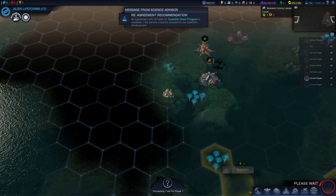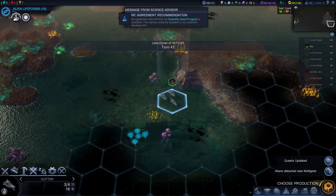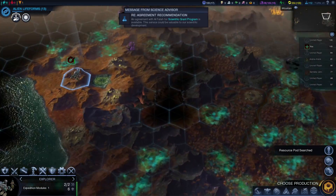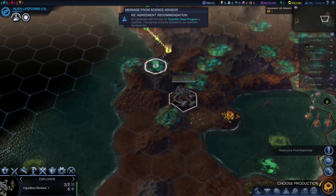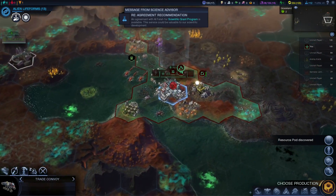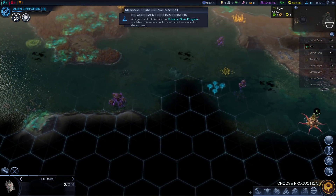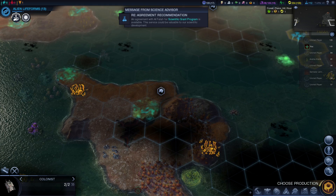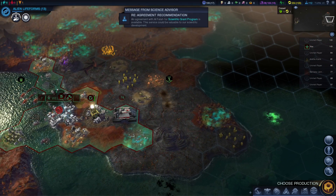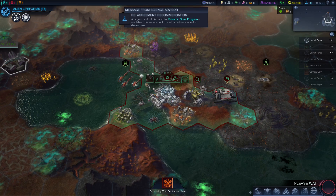I'll grab that resource thing really quick so I can steal it from them. Sweet — more science. Let's send this guy out this way. We have another colonist — I'd say we do here first, then one-two-three, one-two. Let's do here actually, and that'll make them mad. Hopefully that won't attack our colonist. Let's start working on health because we're going to be expanding our population, which decreases our health.